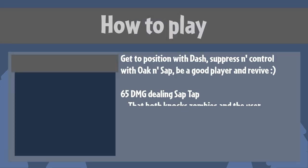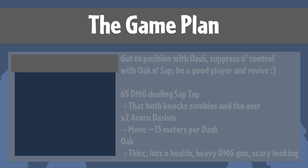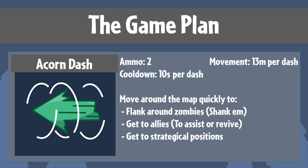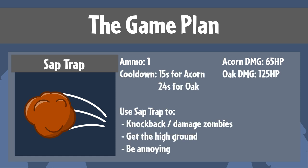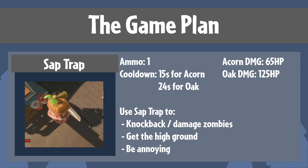With Acorn's hard-hitting Zap Trap, great mobility, and Damage Sponge Oak, you should be able to provide great support for your team. Your basic plan is to control the zombies and revive as much as possible. Use your dash ability to flank, get to allies, or to just move around the map. Usually save a dash to get out of a sticky situation, then regain your health and dash back into battle. Your Sap Trap should be used towards finishing off any zombie, or to displace them from their position. You can also use it to get to high vantage points, as shown here.